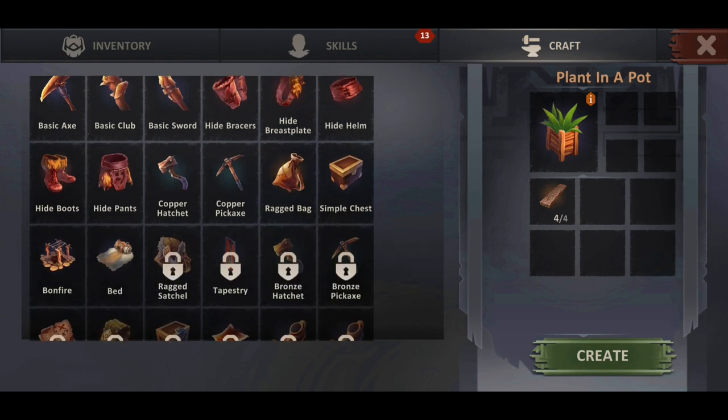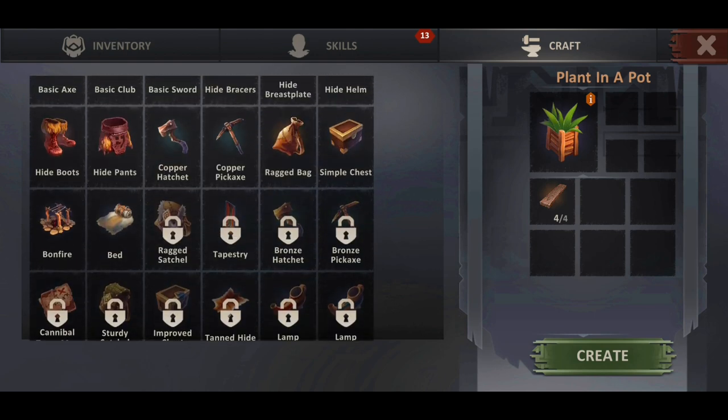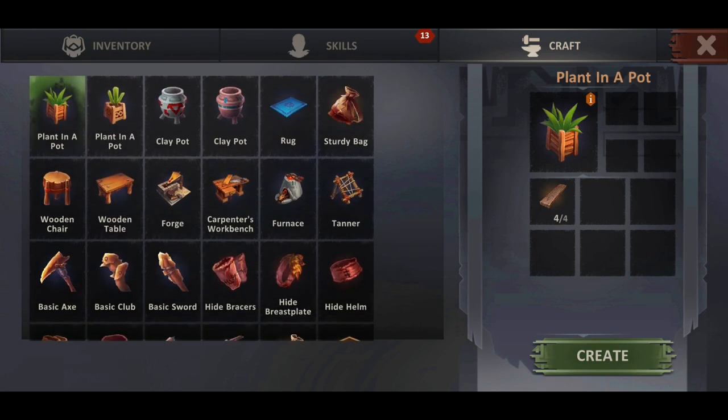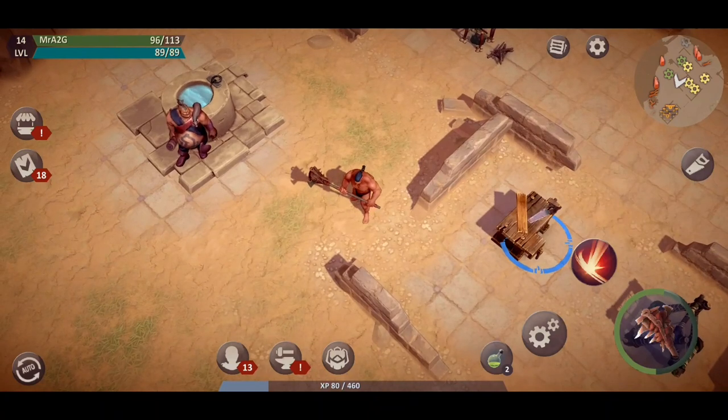Quickly checking out the crafting menu to see if there's anything that's been changed — you still got all the hide stuff over here, all the basic bits and pieces. All in all, it's a positive update. Looks like they've opened it up now, so the possibility of expanding is here. This gives us the ability to do what we need to do and progress further in the game. Hopefully this sets it up for a positive future, so well done to the developers — I'm happy with this outcome and am enjoying the updates.